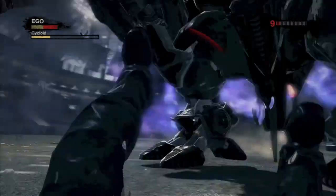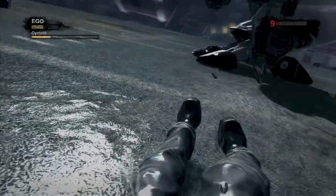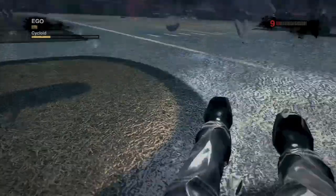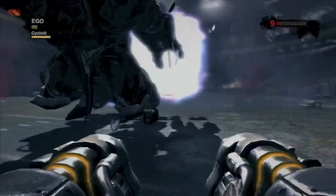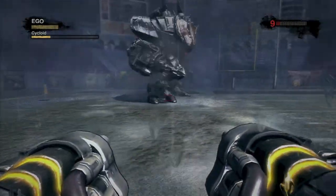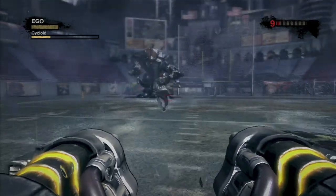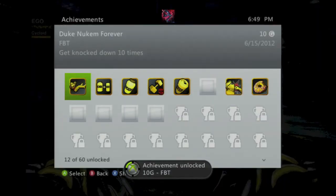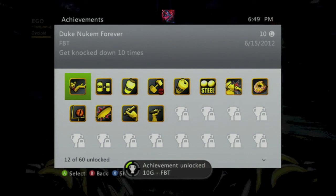You can use his rocket blast or his blue flame. Once you get knocked down, run away to get your health back — really easy. You can do this on any difficulty, but I recommend easy because he won't kill you that fast. And there's the achievement for 10 Gamer Score — that's all there is to it.